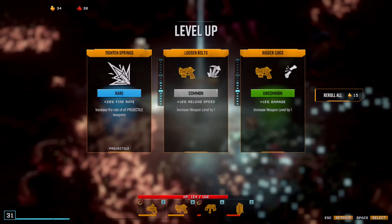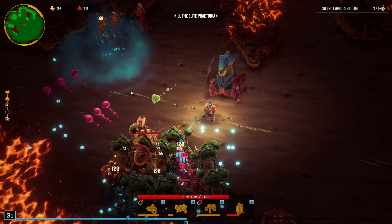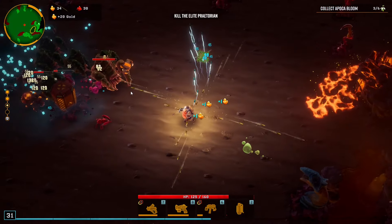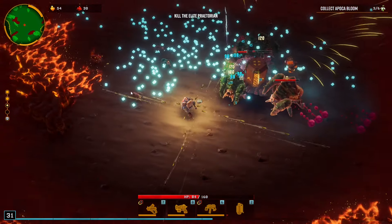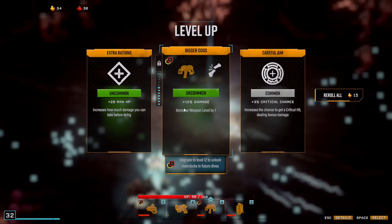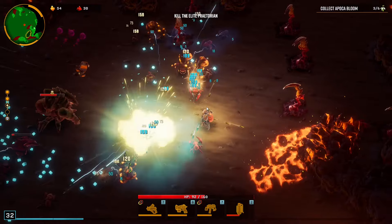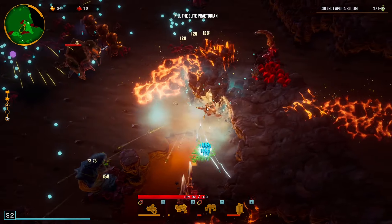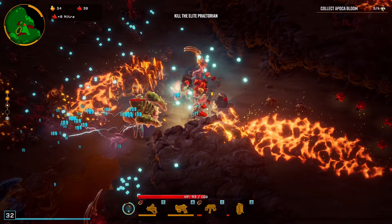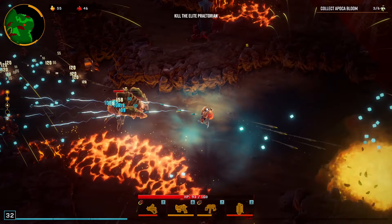Give me all the XP on the map. I'll get some reload speed on one gun. Fire rate - sure. 5% damage - sure. 15% damage - sure. Reload speed on the Frost Grenade - sure. 20% fire rate on three-quarters of my weapons - sure. That's an amazing combo of level ups we just got. There's some gold just sitting on the ground. I overcommitted to poking the Exploder there - not good. 15% damage though - now that is good.